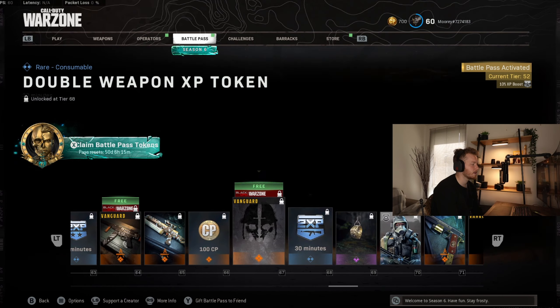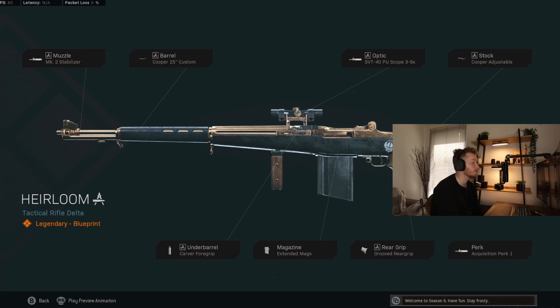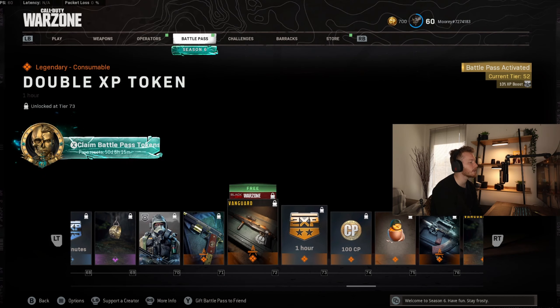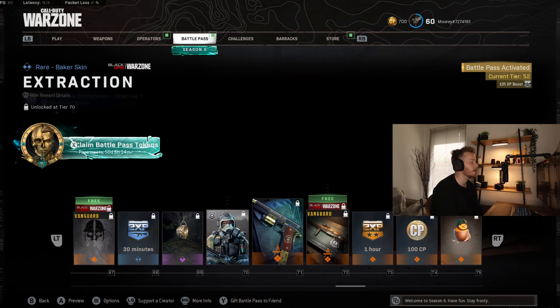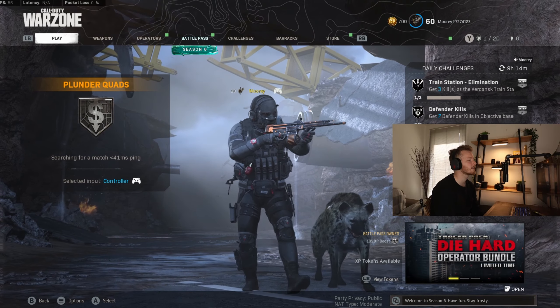So that's at level 64. And then we have what I assume is the M1 Garand's second loadout or second blueprint, and these are the attachments for that. So that one you get at level 72. Very exciting that we've got two new guns. Let's play some games and see how they actually perform.